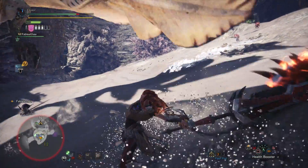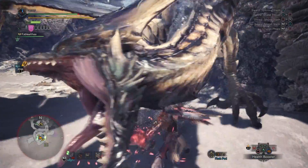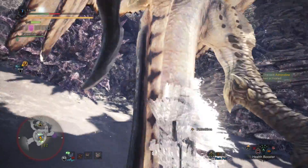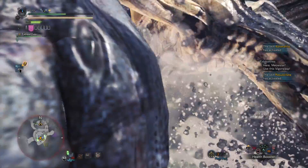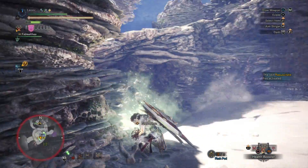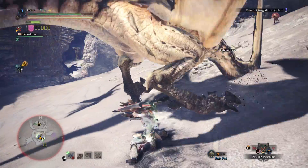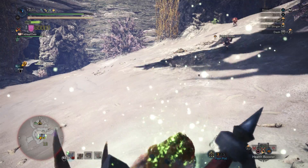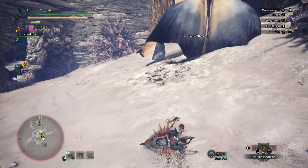Let's do this. That basically did nothing. Ate that to the face — ow, that hurt a lot. Let me get some health here. I better drop a health booster too. Not too worried about this ice debuff at the moment — it does make me lose more stamina, but I'm just going to deal with it. I'm stunned, but I'm stunned in my healy thing, so that's perfect — if ever there was a place and time to get stuck.